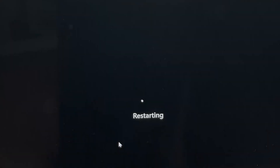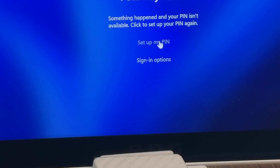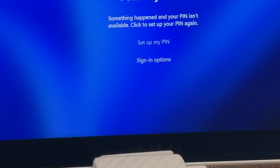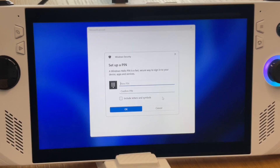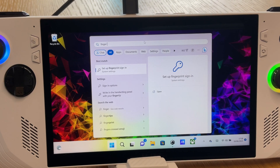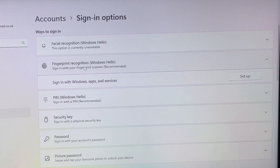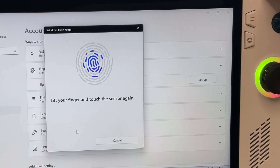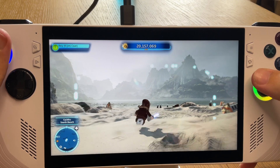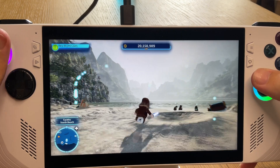Bear in mind that turning off virtual machine platform and core isolation will force you to reset your PIN when you log back in — you'll need to click reset PIN twice. It will also delete your fingerprint info, so search for fingerprint in the Windows search bar and simply reset it. Your ROG Ally is now fully optimized.